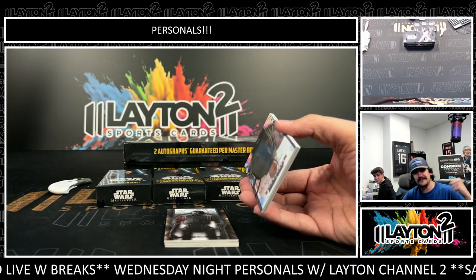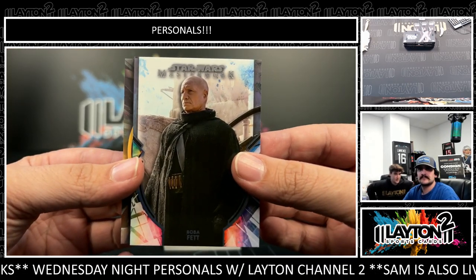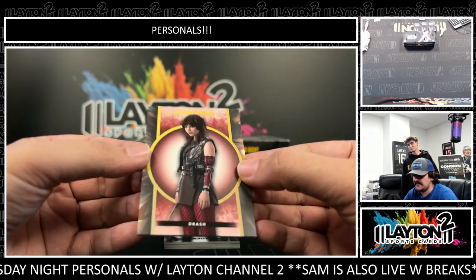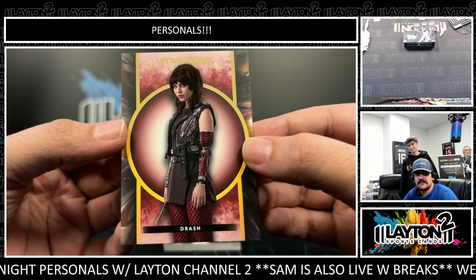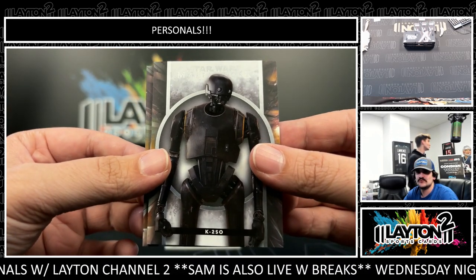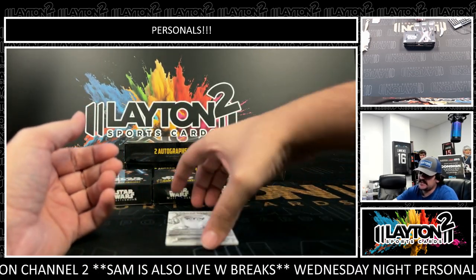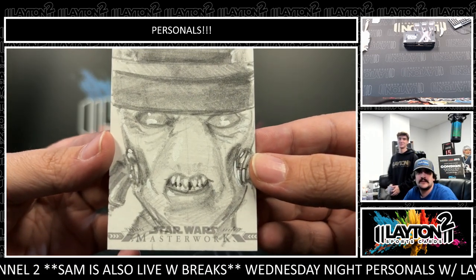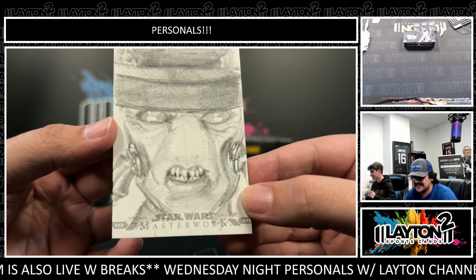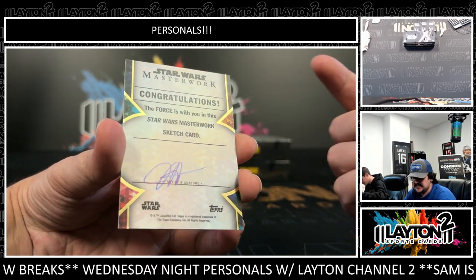First pack of the night, let's go Brandon! Boba in the first pack. Sketch and Drash on the red - that one is number 10 out of 25. Drash on the red. Cassian Andor is there, and the sketch is going to be a pencil sketch of Cad Bane. That's fire! Cad Bane on the sketch in pencil, man - that is clean.